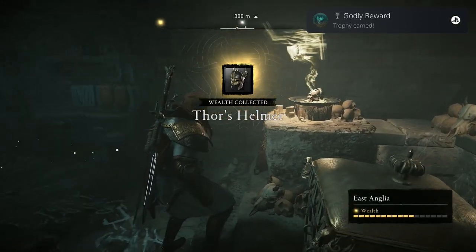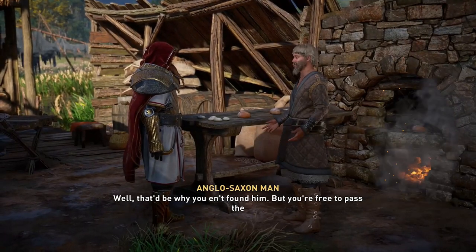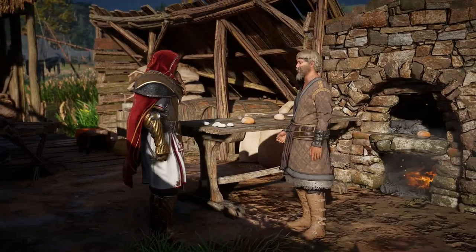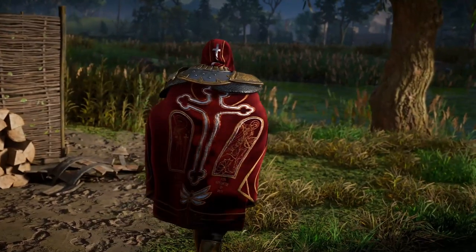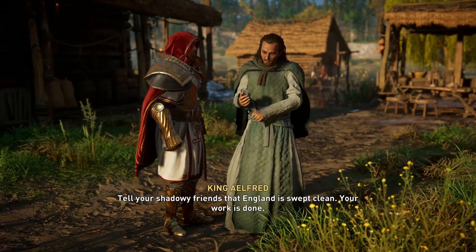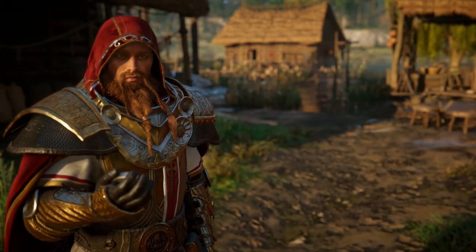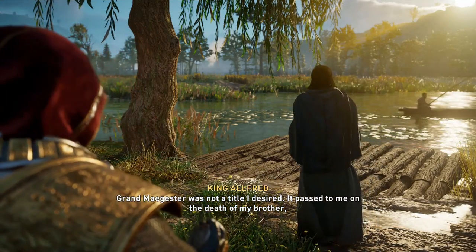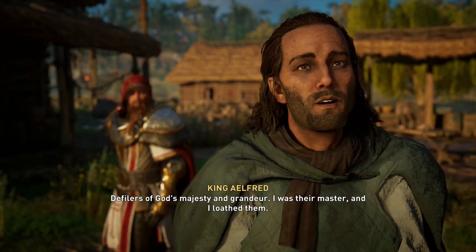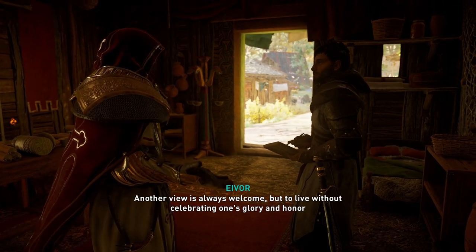The final piece of Thor's armor requires a hell of a lot of legwork — you need to eliminate every member of the Order of the Ancients. To do this you'll need to complete the story up to a certain point and find clues to eliminate the remaining members and zealots. Once defeated, you'll receive a letter from the Poor Fellow Soldier of Christ who wants to meet you. Follow the quest marker to Ethelne, where a cutscene starts and you speak to a local. You'll then sit beneath a tree and sleep, and awaken to a familiar voice — King Alfred. After a brief conversation he reveals he is not only the Poor Fellow Soldier of Christ but also the Grand Magister of the Order. The cutscene will tell you that you have eliminated King Alfred, though you don't actually kill him. Return to Hytham in your settlement to complete the Order of the Ancients quest, and you will receive the Cape of Thor.